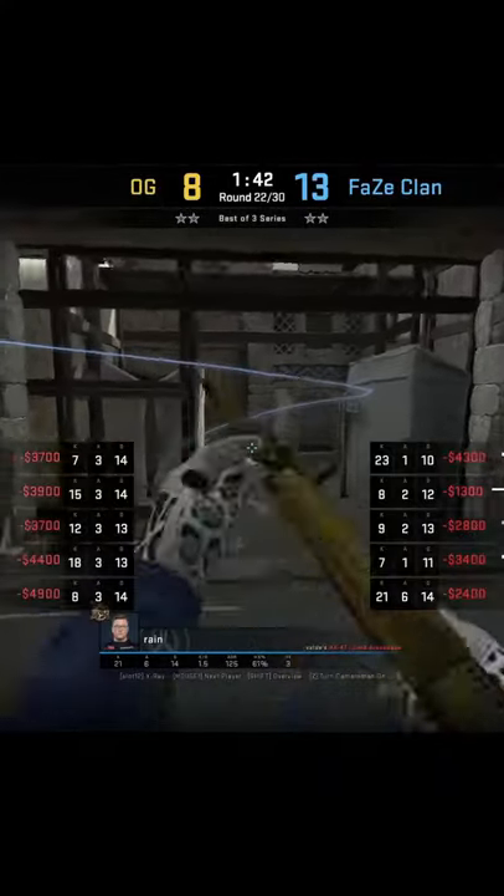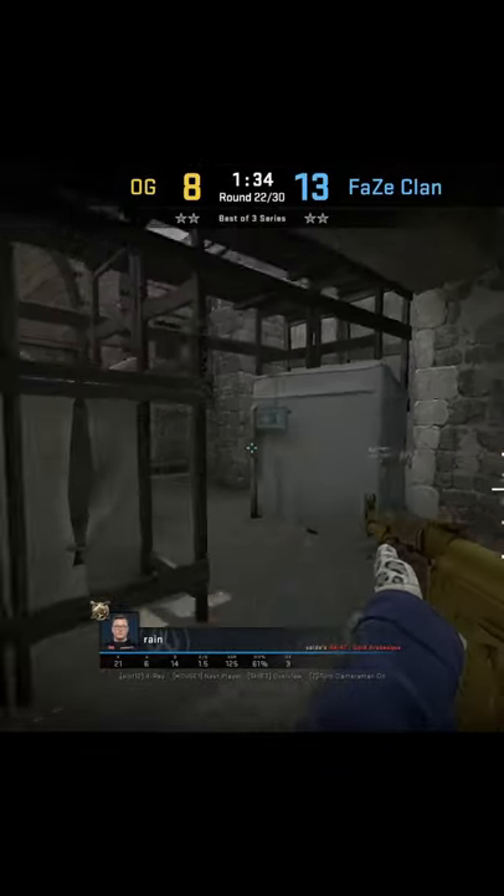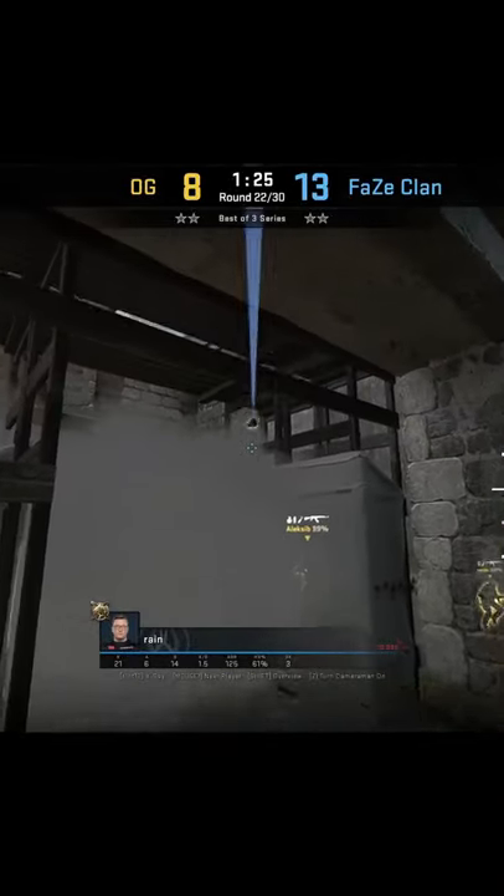More so from the CTs inside cheetah. FaZe Rain is guilty of doing so — he is such a good cave and cheetah player. Go watch his demos if you're a B player on Ancient. He knows all the gaps, angles, and spammable positions.